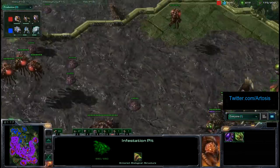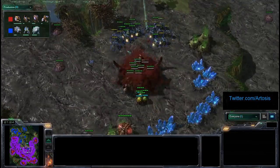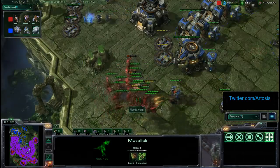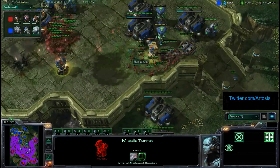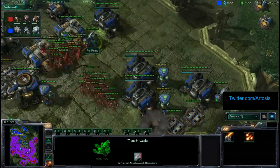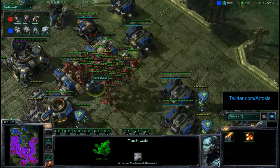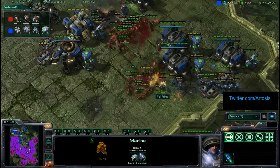Not using the Hive for anything right now. Polt going to take out what would be a 5th base for Ret — so a small victory, but a victory nonetheless. A bunch of Mutas coming into the main base of Polt, just punishing him for having only turrets up there. In fact, Zerglings running at the same time and they are just going to add to Polt's headache here. Polt has to make some sort of strong move pretty quickly because this is starting to look pretty bad for him.